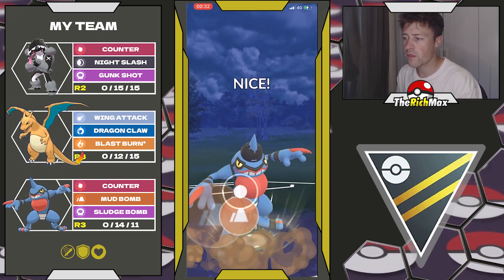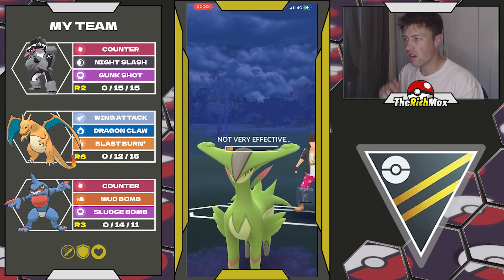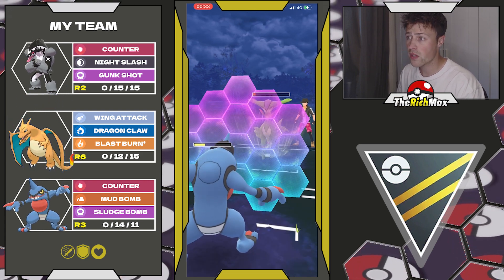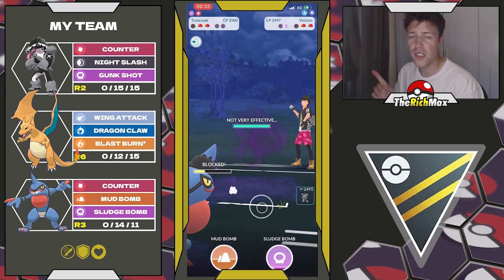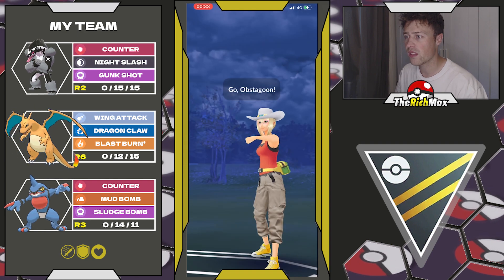I went for the Mud Bomb hoping to farm them down and leave with two or three Mud Bombs, but they're gonna swap out and they have a Jellycent in the back. There's nothing we could have done really — we didn't get the alignment we wanted. Top-left, see you later — bye bye.